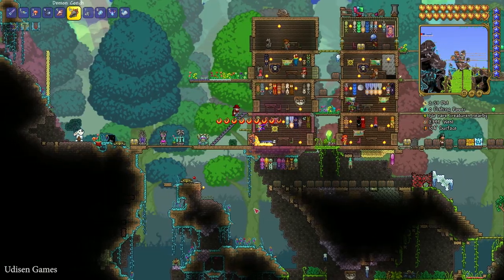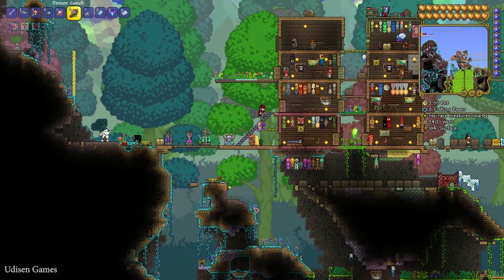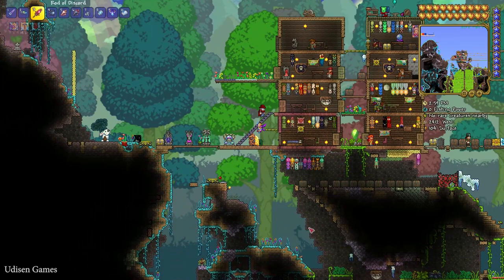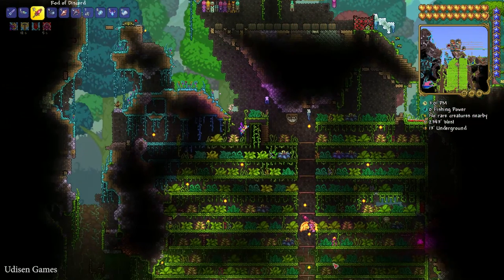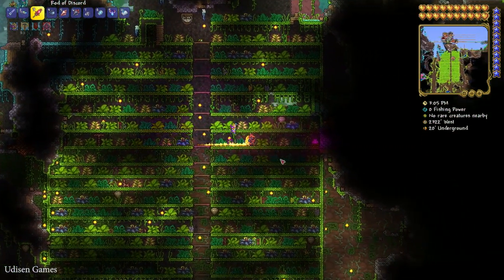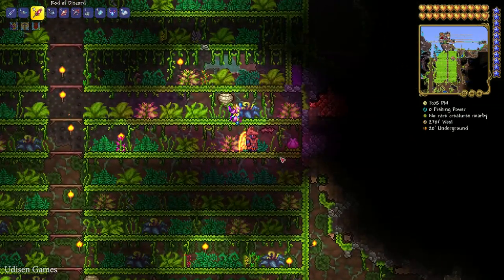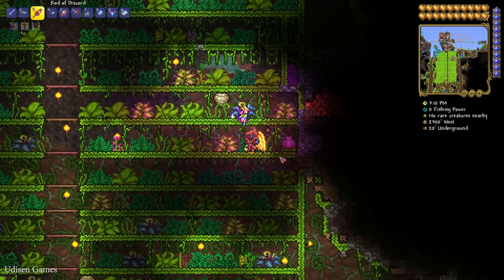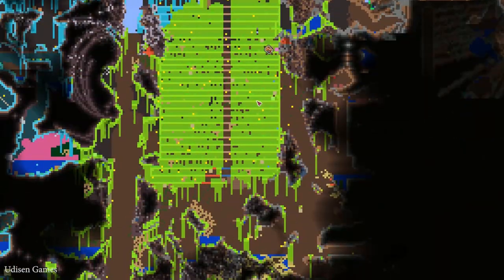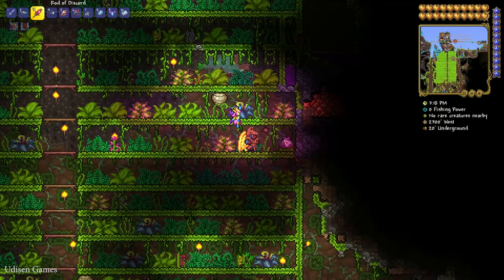Go to the jungle biome and explore the underground structure there. Try to find the Plantera Bulb. If you can't find one, create a special jungle farm — I already showed how to build this in a previous video. The bulb appears as a pink square on the minimap, as you can see.